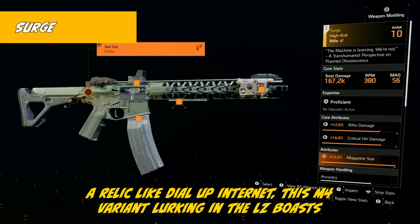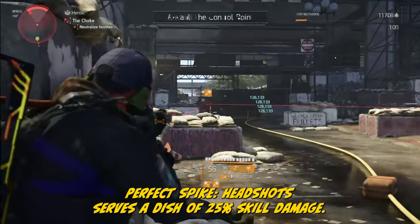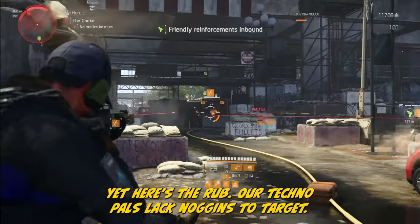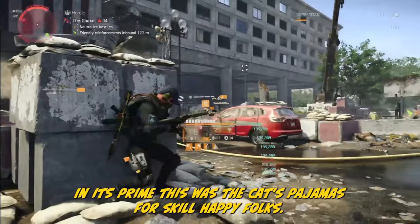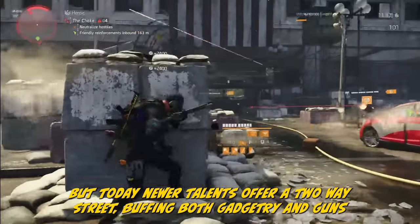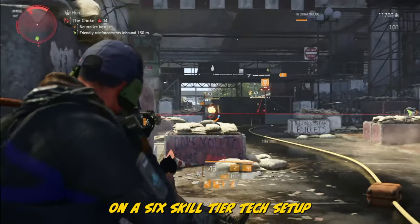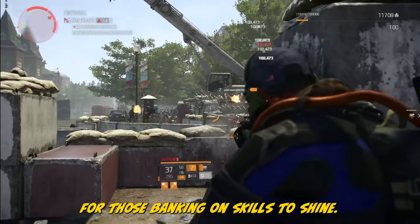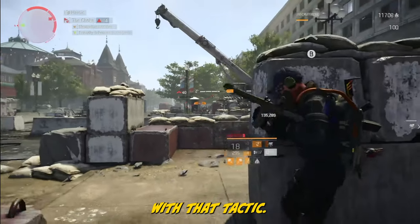The Surge — a named M4 variant lurking in the LZ — boasts Perfect Spike: a headshot serves up 25% skill damage. Yet our techno pals lack noggins to target. Sure, in its prime this was the cat's pajamas for skill-happy folks, but today newer talents offer a two-way street buffing both gadgetry and guns. On a six-skill-tier tech setup this rifle shoots fluffy kittens, but it's perfect for those banking on skills to shine. However, taking extra time out of cover to line up headshots is not going to play nice with that tactic.